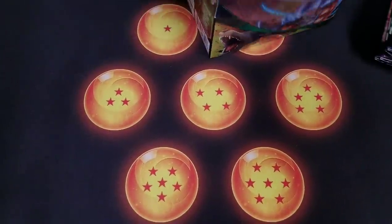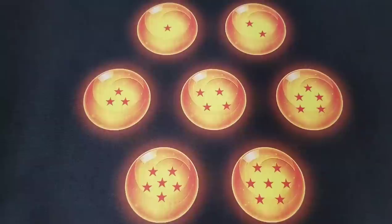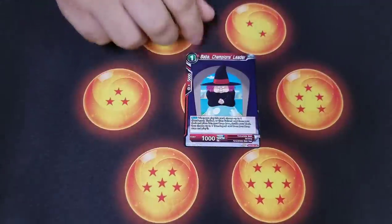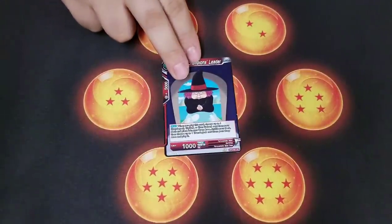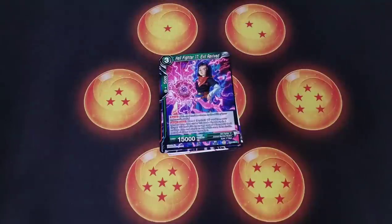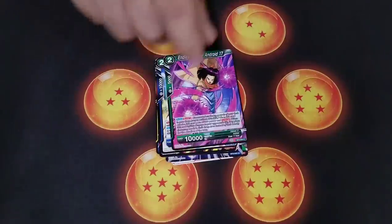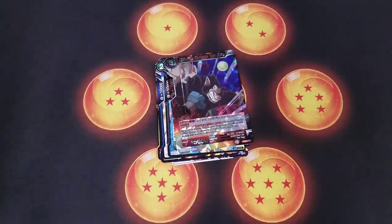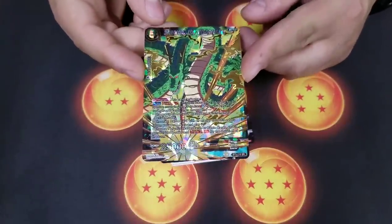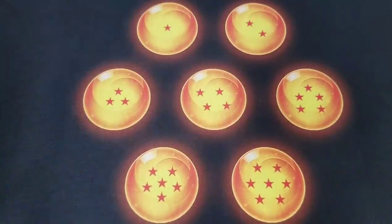We always start with the left side here at No Counters No Combos because I'm left-handed biased. We're looking for foils, staple commons and uncommons. Set 5 is going to be a pretty good set. We've got Baba, Oolong's Wish, Janemba, Hell Fighter 17, the Desire for King Piccolo, Super Saiyan Goku, Yamcha Super Combo, Android 17 Super Combo, Trunks, the Rare Ape Goku, and then our first SR pull — the mighty dragon himself, the Eternal Shenron. The artwork on this card is ridiculous; they did a really good job with the shatter foils.